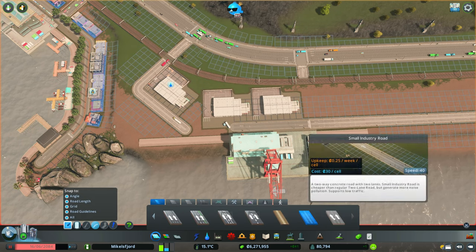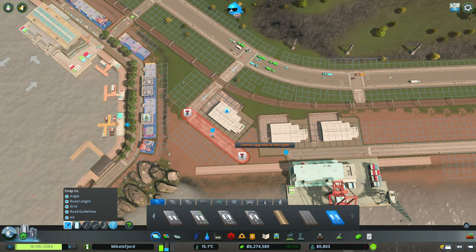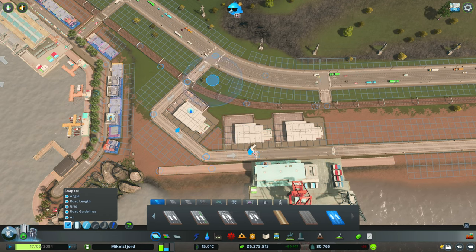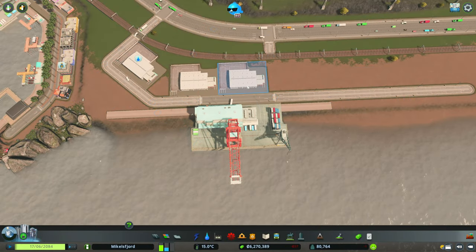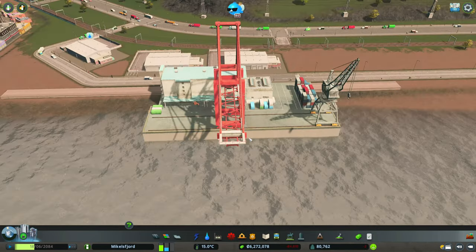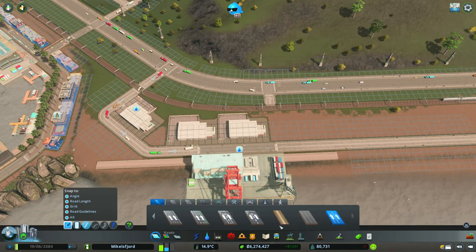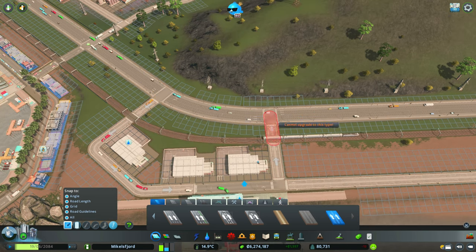Now we can connect back up our road — we're going to convert this to a one-way and run it through. Now we have a place for our trucks to unload things. This is basically across from the road so it's filling commercial zones — ships should come here and drop off goods from outside the region, since we're not producing that many internally. We'll make sure they can get out here and cross the road to drop off some of this stuff.